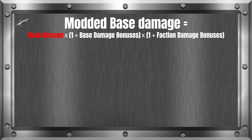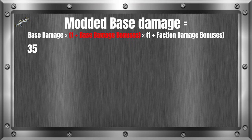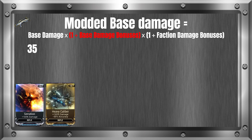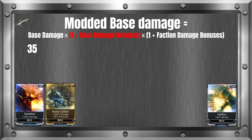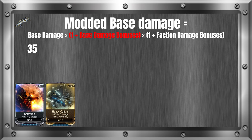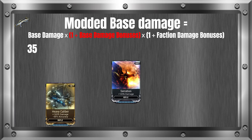You then insert that number into the formula and continue. In this case, the Braton Prime has a base damage of 35. The next section we need to fill in is in the parentheses where it says one plus base damage bonuses. Things like Serration and Heavy Caliber would go here as they are base damage modifiers, whereas things like elemental mods are not considered a base damage bonus. So if we have a max Serration, we know that it is a 165% bonus. We now need to convert that to a decimal.